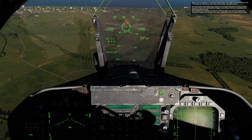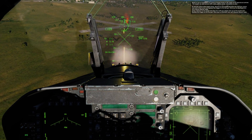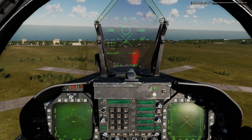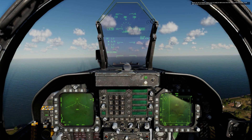Altitude warning sounds. Good job, Annie Oakley. When you're ready to talk about the A-G gun in Manual Mode, level your wings and press Spacebar.